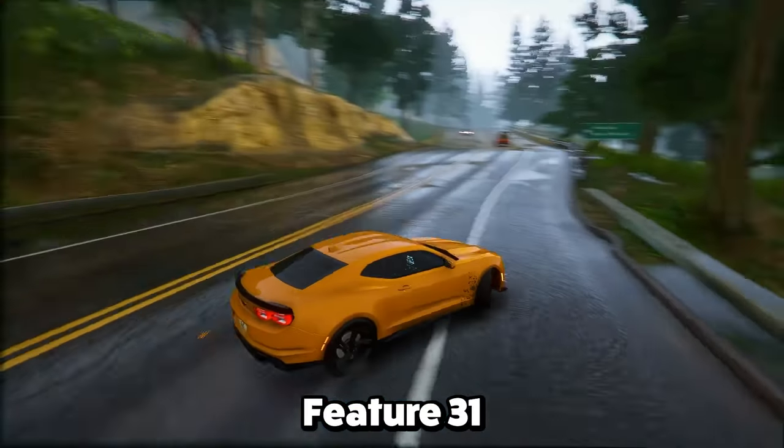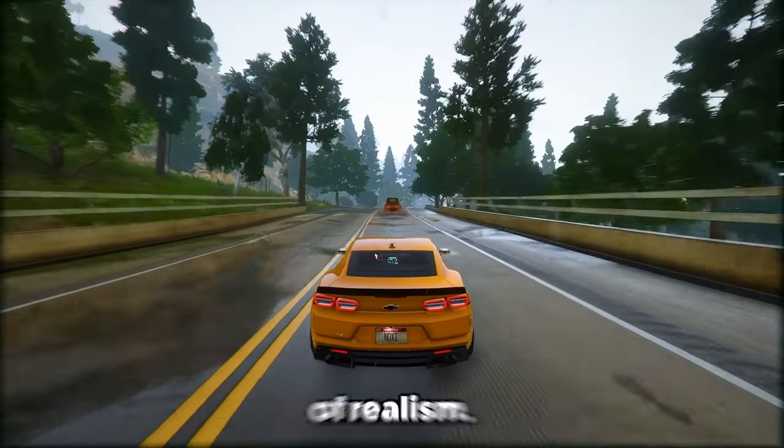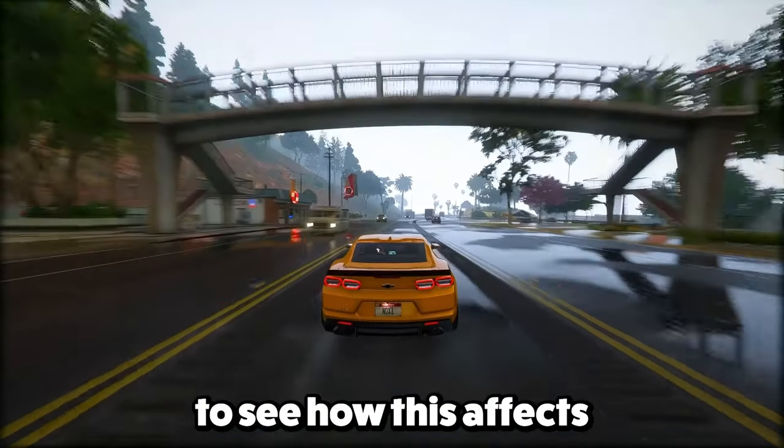Bonus Feature 31: Let's take a darker turn — handling bodies in the game adds a creepy level of realism. Players can deal with and move bodies, adding a whole different vibe to GTA 6. It'll be interesting to see how this affects the gameplay.